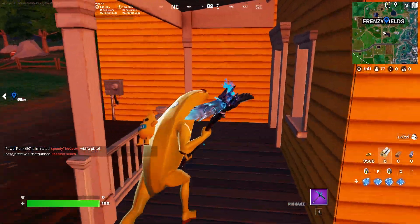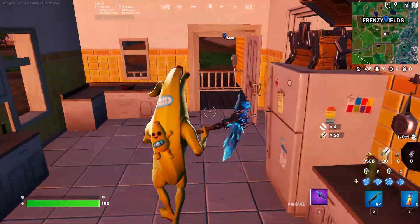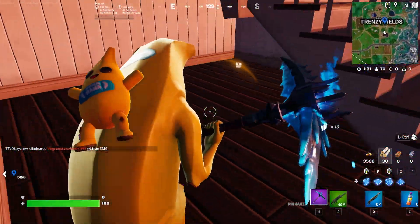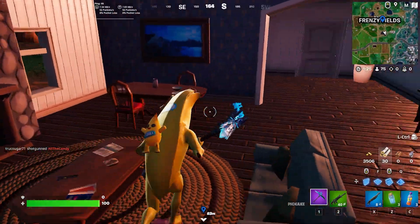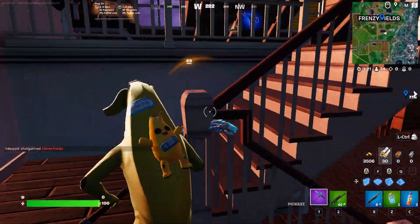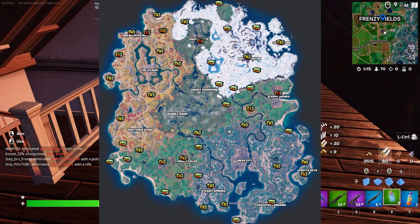To start it off, you're going to want to look for the produce boxes inside of houses, because these are going to be the quickest way to get all of these different items. Just go and start running around the house and look for some produce boxes. Frenzy Fields is the best POI on the map to find these produce boxes. If you don't know where produce boxes are, I do have an image on the screen right now showing you every single produce box spawn across the map.